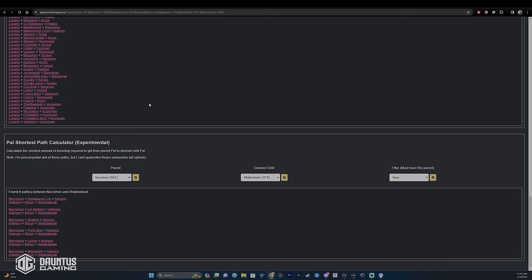Looking back at our trusty website, we know the desired child has to be Shadow Beak and a parent has to be Necromus, because we need Legend and Lord of the Underworld. Doing this shows you every single combination you can put together to create your own Shadow Beak. In this example, I have Necromus and also happen to have a Beacon. So I'm going to breed Necromus with Beacon to create an Astegon with Legend and Lord of the Underworld, and then use that Astegon to breed with a Kitsun to then create a Shadow Beak.